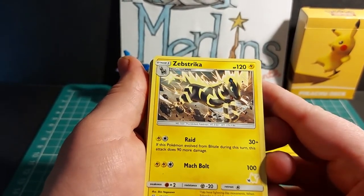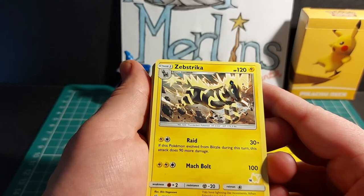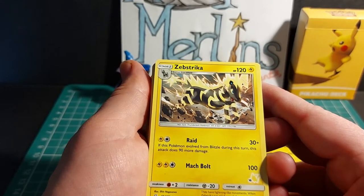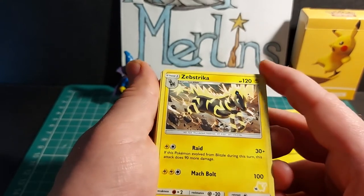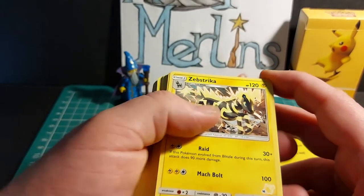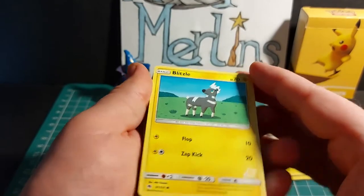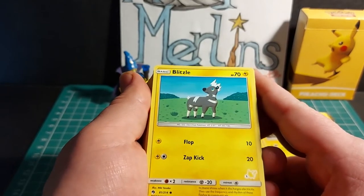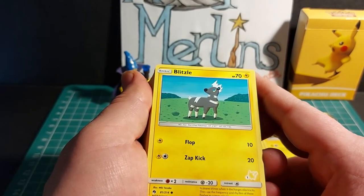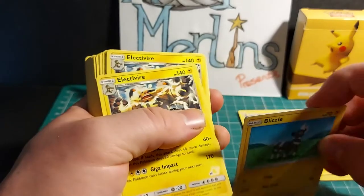Next we have Zebstrika. Evolves from Blitzle, has HP of 120. Has Raid for 30 plus damage — if this Pokemon evolved from Blitzle during this turn, its attack does 90 more damage — and Mach Bolt for 100 damage. Has a 2x weakness to fighting, a minus 20 resistance to steel, and a retreat cost of only 1 energy. Two copies of Zebstrika in this deck. Blitzle is a basic Pokemon with HP of 70. Has Flop for 10 damage and Zap Kick for 20, with 2x weakness to fighting, a minus 20 resistance to steel, and 1 energy to retreat. Three of that in this deck.